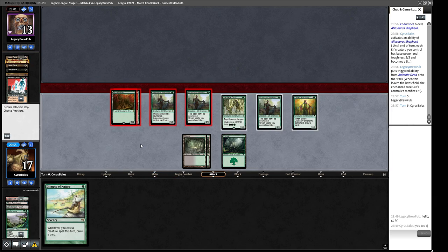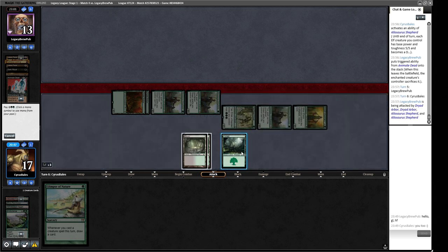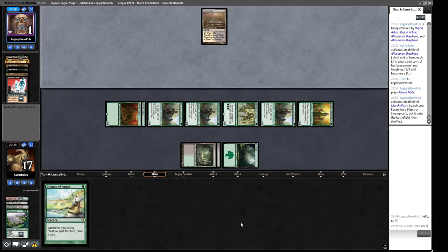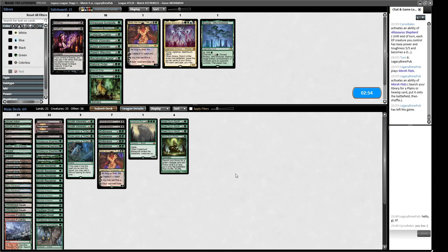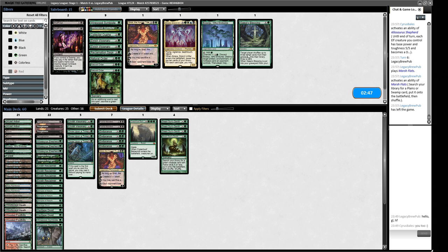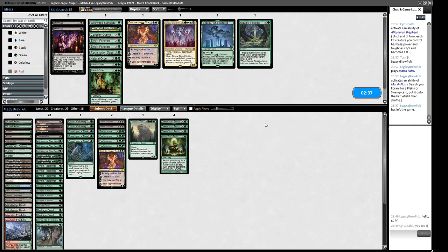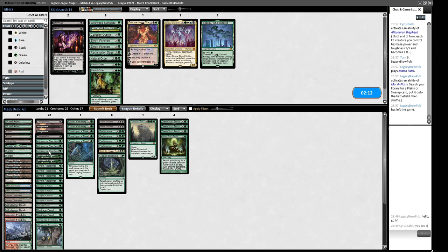We attack and put our opponent to one. If fetch lands are off and they find a land, they still share the door with their Marsh Flats. Do I want to sideboard any differently? I don't think so. Gaea's Blessing has text as graveyard hate but it's two mana, which is expensive. Maybe it's worth playing just to have one more thing we can do. Maybe we're supposed to have every piece of graveyard hate available. Maybe we trim a Glimpse for it.